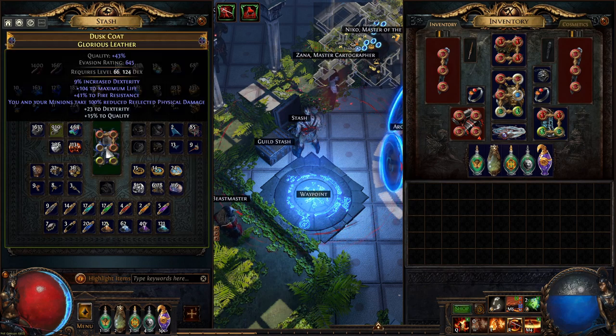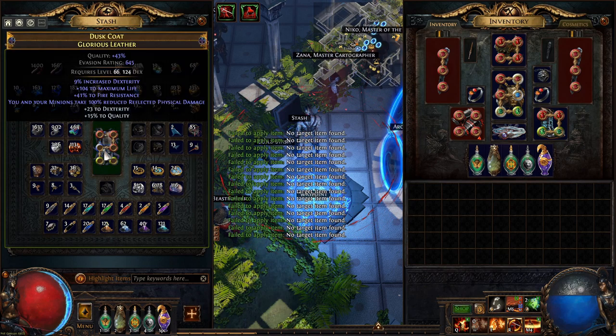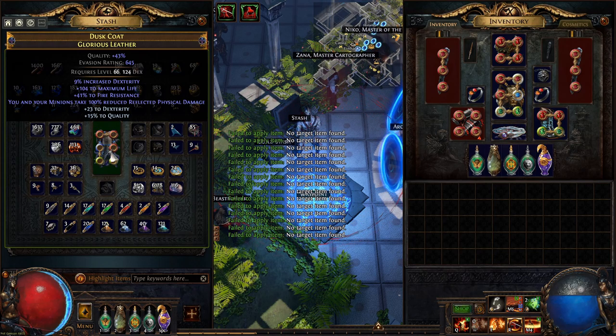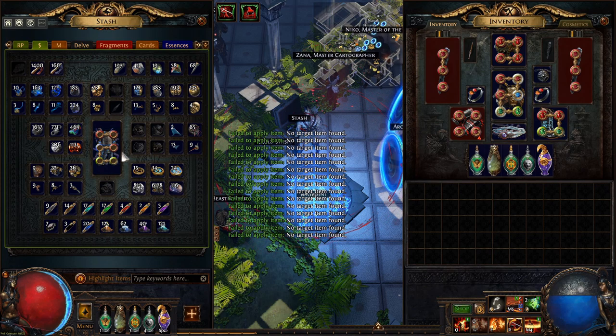There are 3 ways to do that. One is to straight up craft a 6-link on a bench — you will have to delve to get the recipe and you need 1,500 fusings. It's not RNG, it's guaranteed, but it costs a lot of fusings.